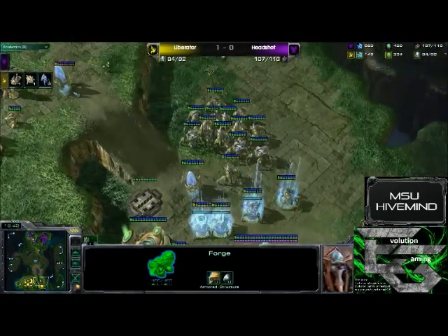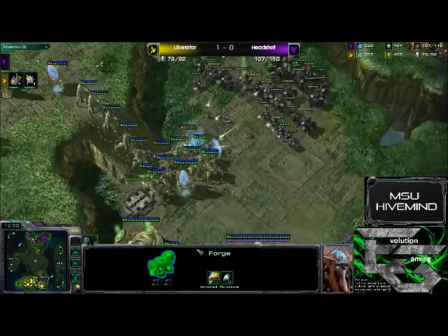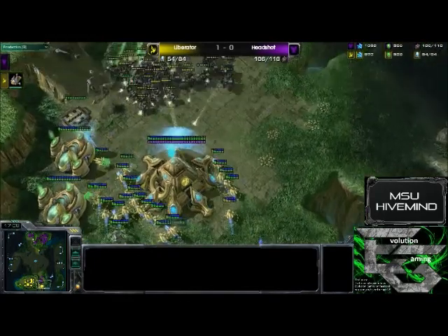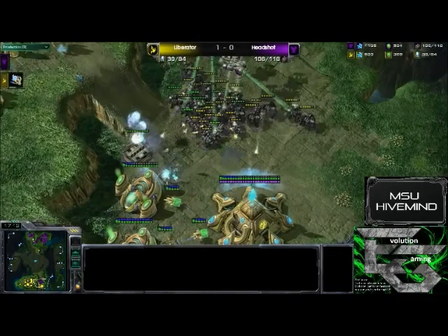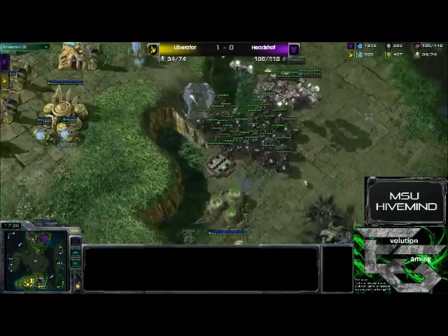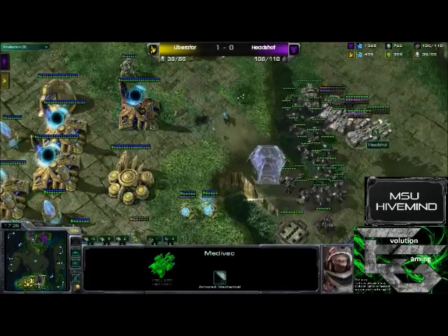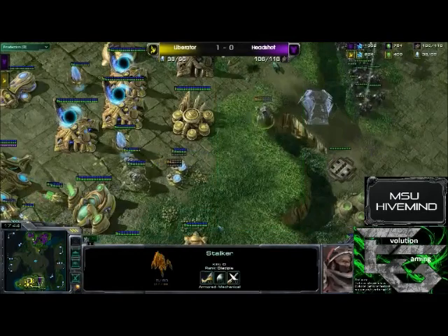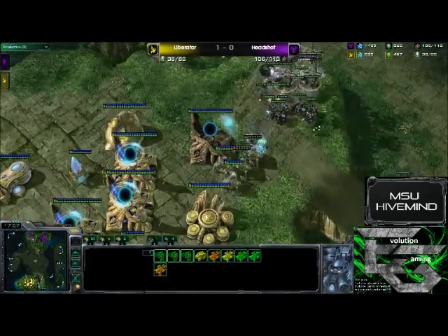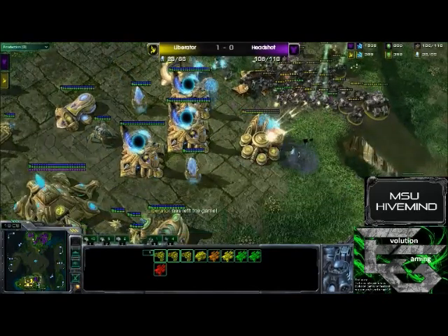Yes, 100% of the probes are taken out in the attempt to make them flee. The natural expansion goes down for Liberator, and we should expect a GG at any point. That was huge — the army is completely decimated. He does have a few Stalkers hanging around, but the Medivacs are providing vision for the rest of Headshot's army. He gets the lift on the command center, drops it there circumventing that force field — and it is about to be good night for Liberator. Can he put it away? Expect the GG. Taking out the remaining units, and Liberator has left the game.